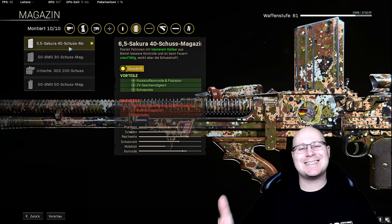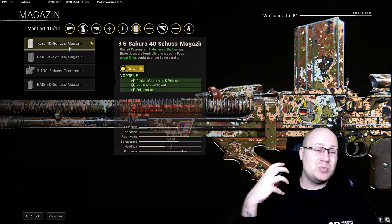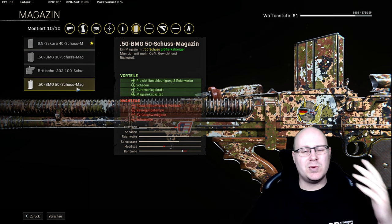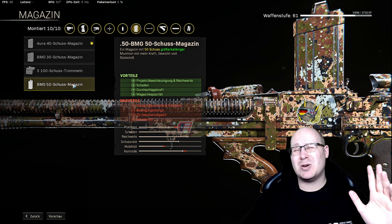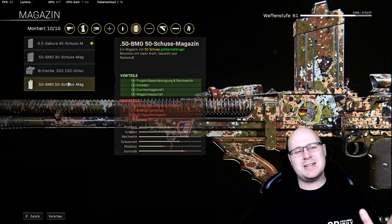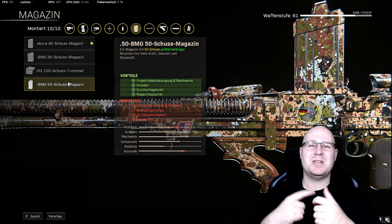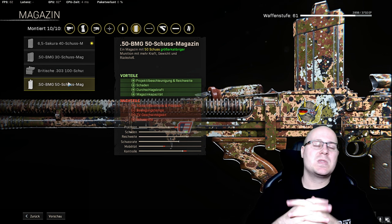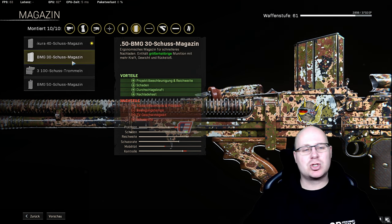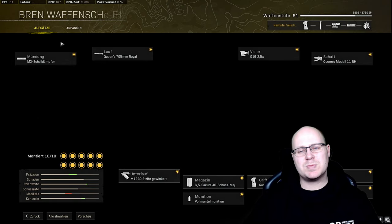Als Magazin nehmen wir das erste Magazin. Wir wollen viel Schuss haben, guten Schaden und eine gute Schussrate. Der Schaden wird zwar minimal reduziert, aber durch die Schussrate wird das ausgeglichen. Rückstoßkontrolle und Präzision – ich glaube, das muss ich euch nicht erklären. Also 40 Schuss, hier echt das Optimum. Die 50-Schuss-Variante, die ihr nachher freischaltet, bringt euch nicht wirklich weiter, weil ihr Rückstoßkontrolle, Präzision, Mobilität und minimal Reichweite verliert. Das beste Magazin ist das 6,5 Sakura 40-Schuss-Magazin – das nehmen wir natürlich mit.